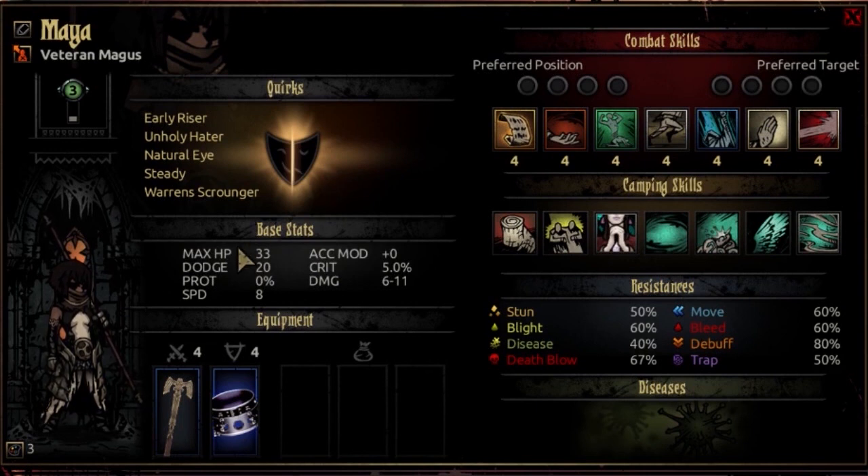Let's jump into her base stats. The first base stat — HP — starts at 21 at first resolve and moves to 37 at max resolve, growing by 4 HP at each resolve level. This is a below-average stat, very similar to a Grave Robber or a Jester — a little higher than both but not by much, so it still classifies as below average.